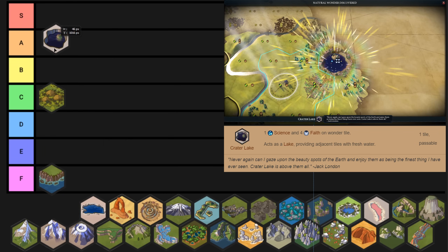Crater Lake on the other hand is probably equally just as bad. Yeah it just has bad yields. It's a bad tile to work. I guess it's technically better to work this than a holy site specialist slot. But that's really the nicest thing that I can say about this wonder.